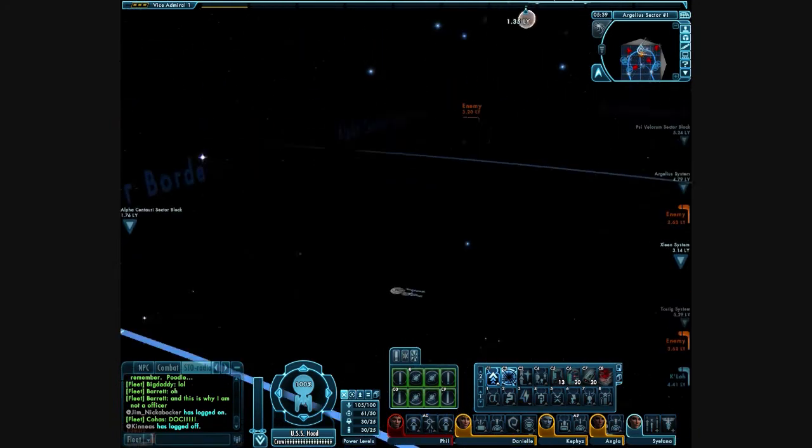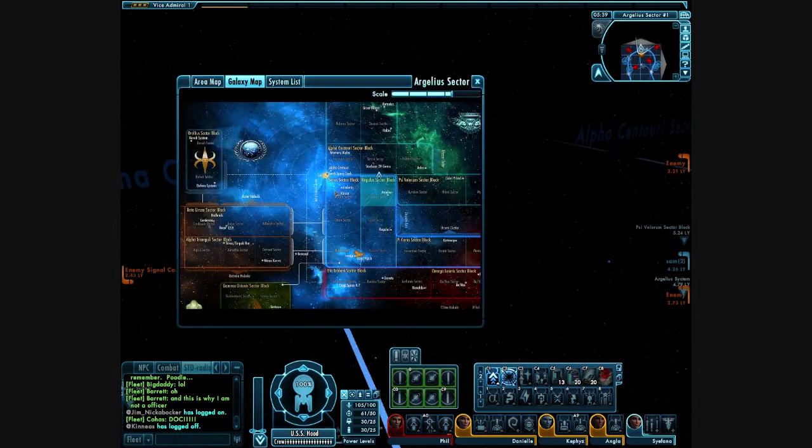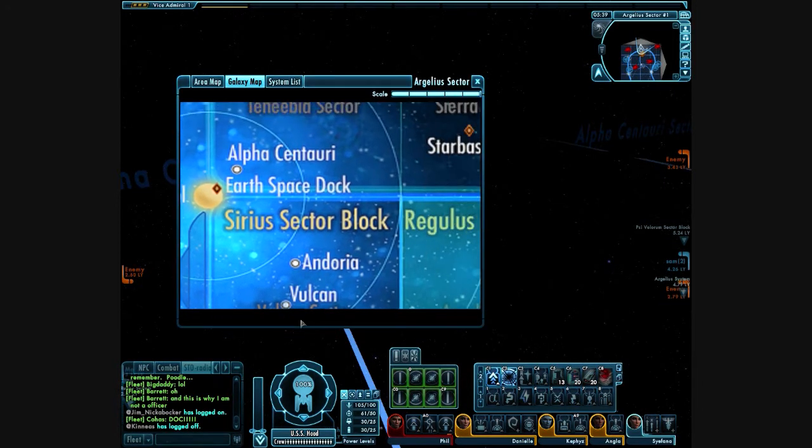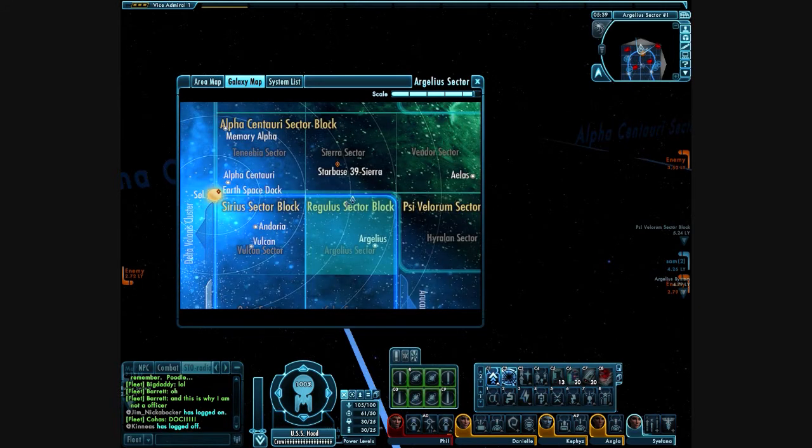While yes, it disables the grid lines, it apparently does not yet disable these lines. If you notice, they're little circles that surround Earth. They're not too bad — I guess it's the only real place I've seen them, that and around Earth, so just a small portion of the map. If you can live with that, this mod is still really good.